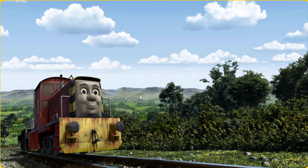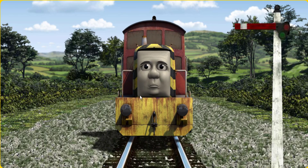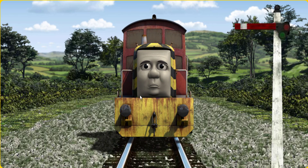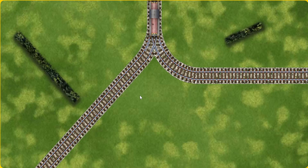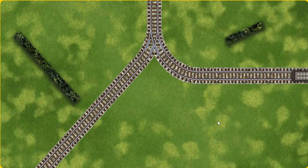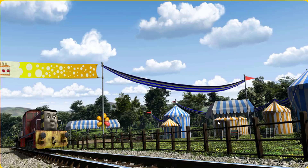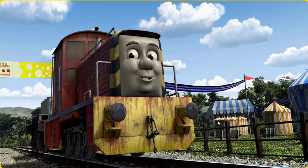Salty set out for the fair. Suddenly, Salty had to stop because of a broken signal. He would have to go another way. Help Salty find the track that goes nearest to the shortest hedge. All clear! Salty arrived proudly at the fair. With your help, he was a really useful engine.